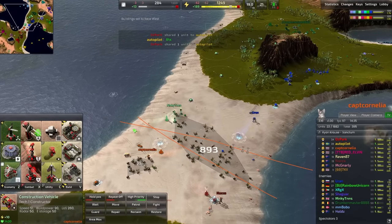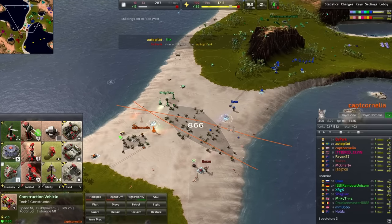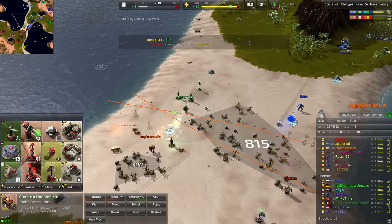The way that Supreme Straits is balanced, you're essentially supposed to hold right against this line right here. Captain Cornelia has highlighted the axis about which players usually try to hold the fronts here.